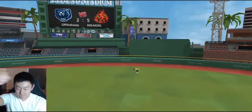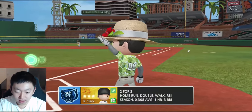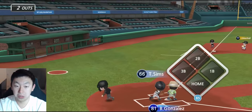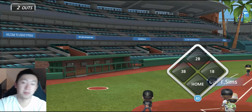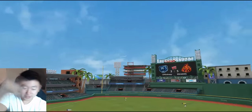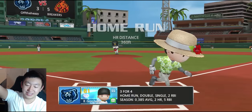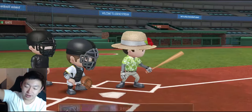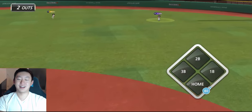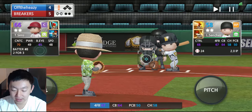100 power — first home run with the 100-power man, 428 feet! It's not over till it's over, we can mount a comeback. Take your pitcher out, you don't need him. Back to back — this time down the right field line, 360 feet. 3 for 4, this guy's carrying me — let's go! Back to back to back — it was a good attempt, a valiant effort there.